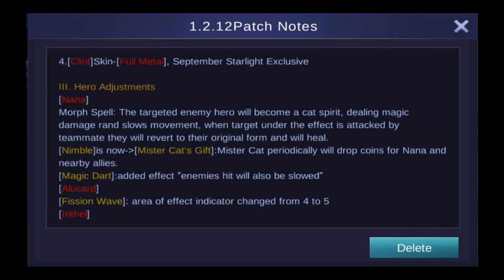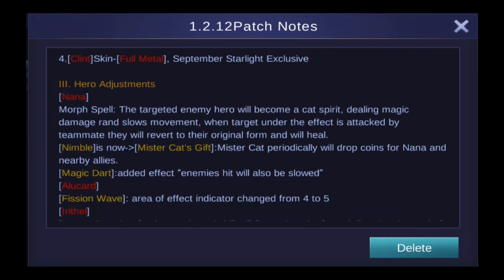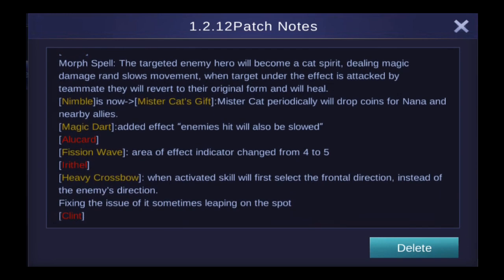We then have some hero adjustments. Nana is now totally different. Her passive used to be Nimble, but now it's Mr. Cat's Gift. Basically, what this passive does is every 10 seconds it drops 10 gold for you and everyone close to you on your team. So 100 gold in 100 seconds — it's not a lot, but it's something at least. I'm gonna look at it later to see how good it actually works.